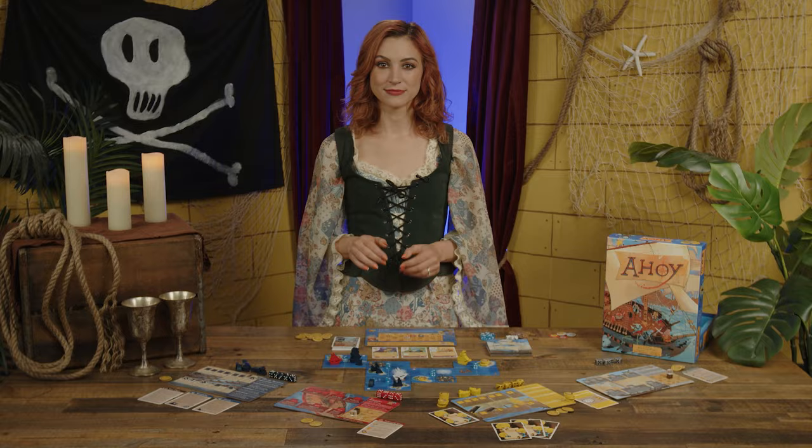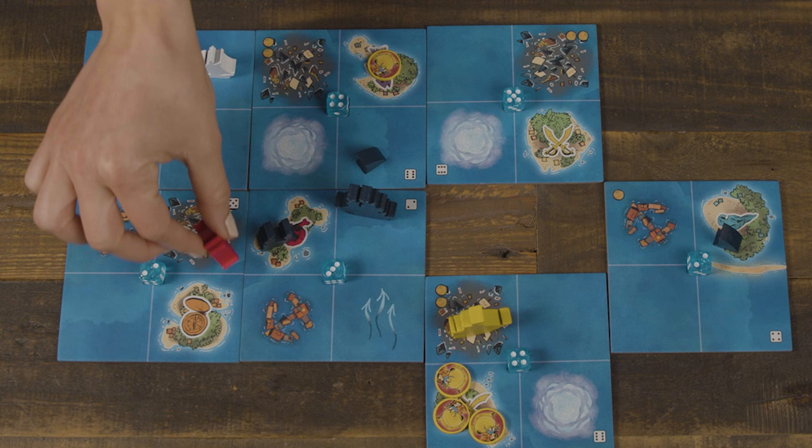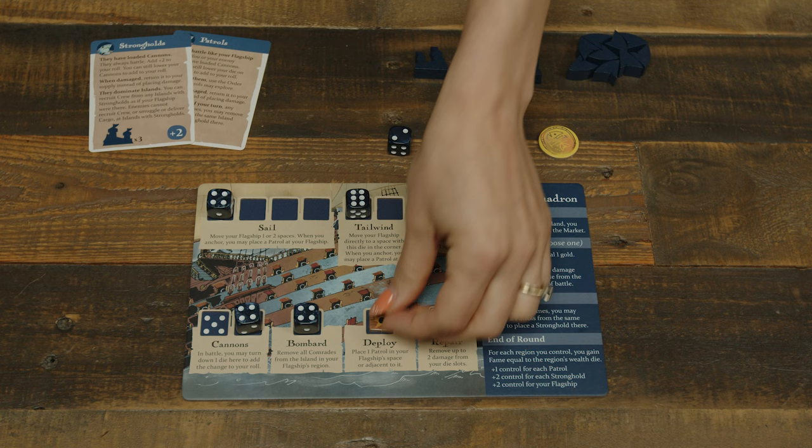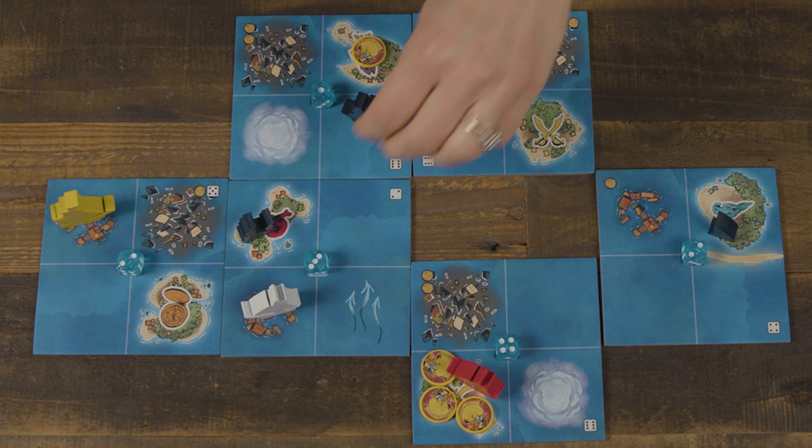Special terrain tiles include Strong Current, which pushes the figure moved here one space adjacent for free; Fog, where battles cannot occur; and Wreckage, which inflicts one damage to a ship. Damage is tracked with damage tokens placed on the die slots of a player's board, usually chosen by that player except in battle, thus limiting their die options for actions until repaired. The repair slot cannot be damaged. After resolving these conditions, the player's ship anchors, which resolves a few other terrain effects.